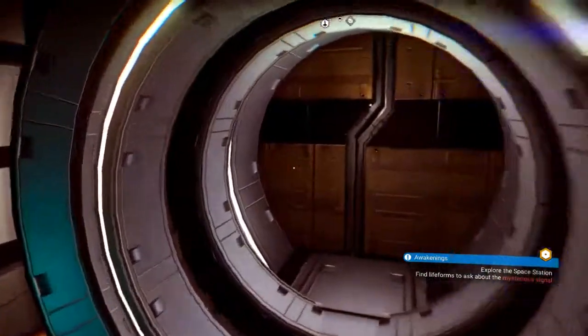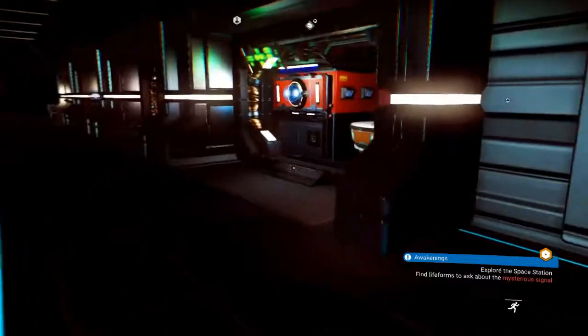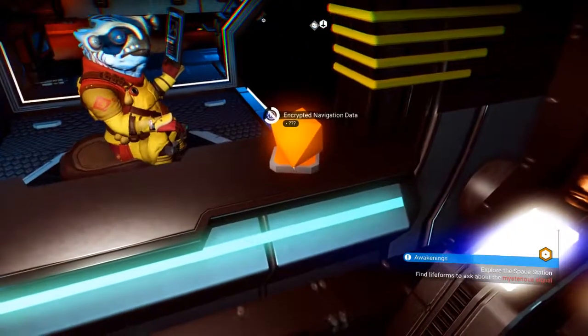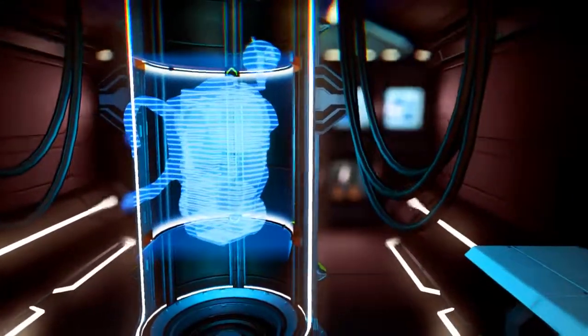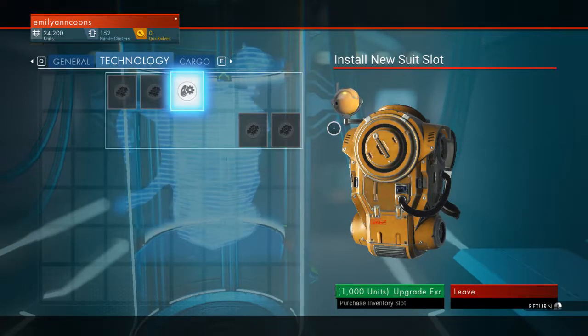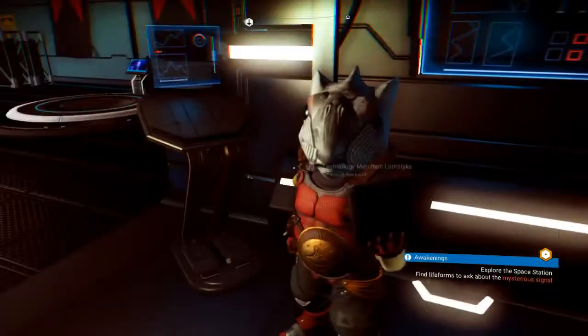You wouldn't think that would be a huge deal, but it kind of is — because they've had chairs and things for a long time but you've never been able to use them. Go ahead and grab the encrypted nav data there, get the nanites going. Exosuit upgrades. Actually I want to get a technology upgrade before anything else, now that I know that I can.